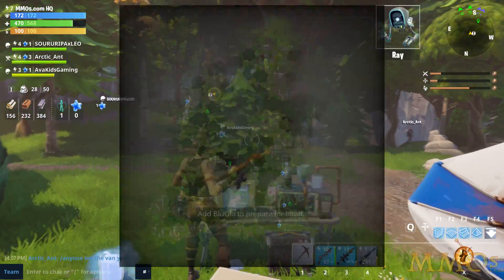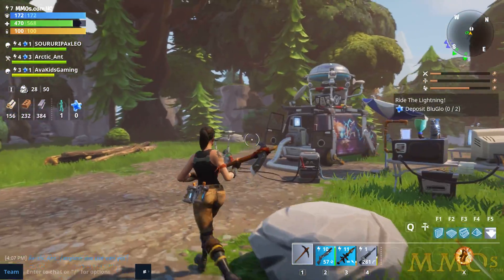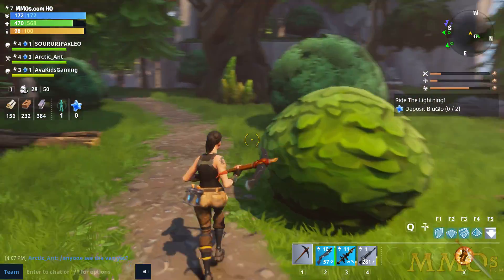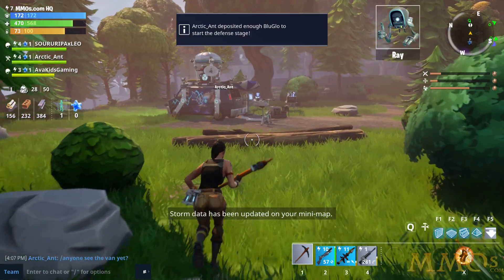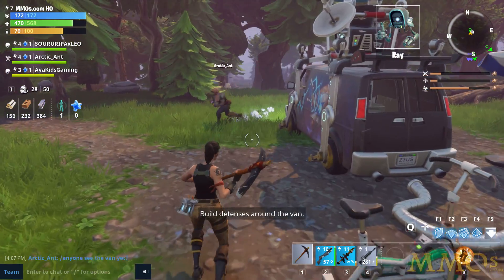My teammates are just running around exploring the map right now — they don't know what they're doing either. These are like the first few missions. We've got to find the Blue Glow to power our ship. The Blue Glow — if you've been in an area it does reveal it on the map. Oh, this guy already dropped off the Blue Glow — it's kind of like fuel. More data updated on my minimap. Now we're going to have to basically do a tower defense style mode.